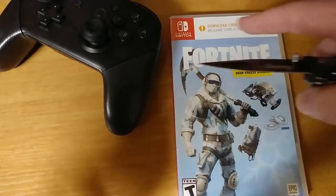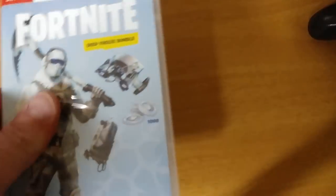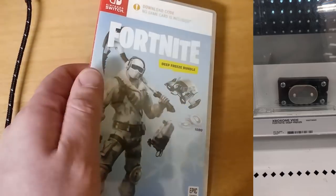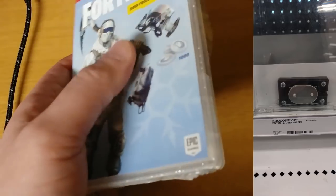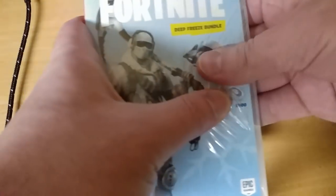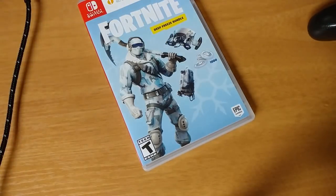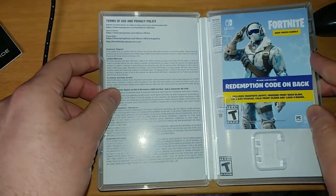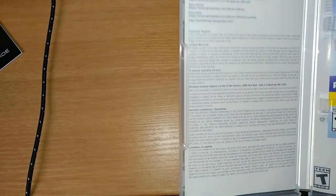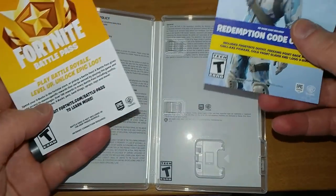I thought it was kind of cool to have this little box thing, so let's check out what's in there. It says Nintendo Switch on it - they also had one for Xbox but it was sold out completely. The question is: is anything different in here that you don't get with the digital one? Let's just check it out. Also, I don't have the digital one.